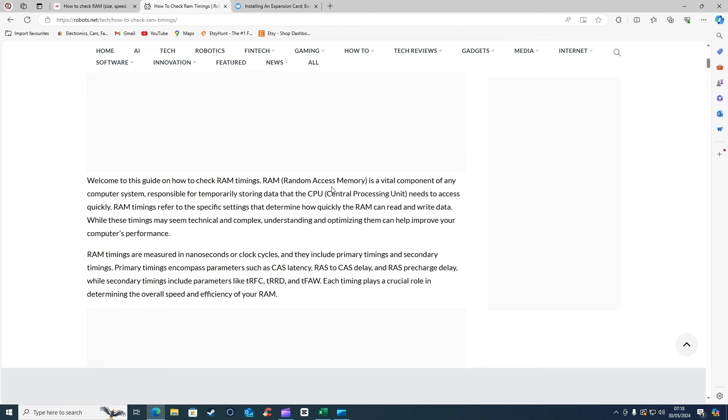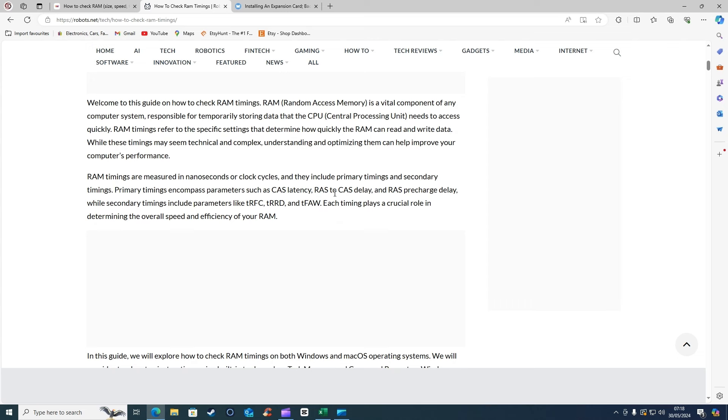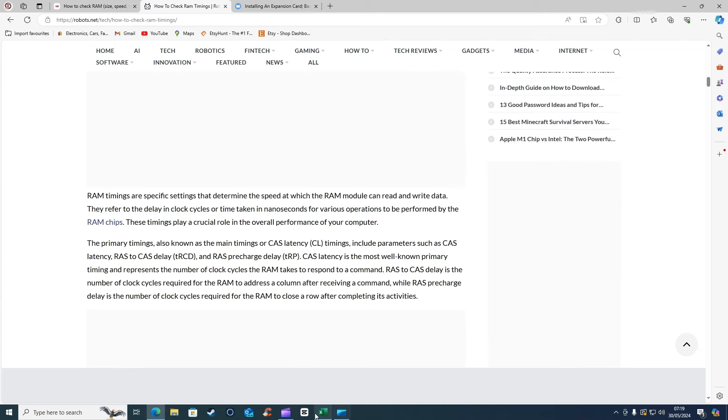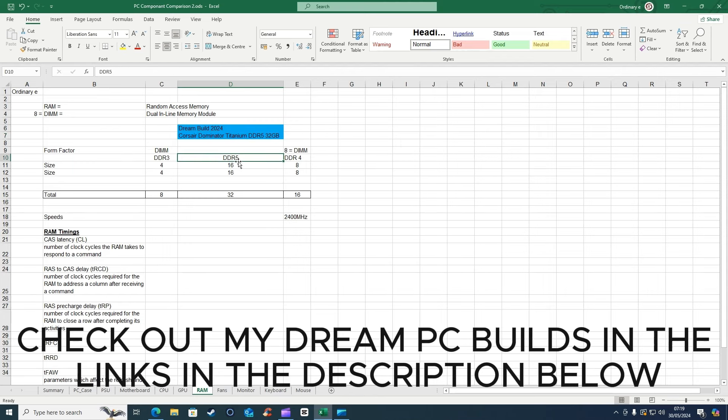I've learned a bit more about RAM from an article by robots.net. RAM - random access memory - is so that your CPU can access temporarily stored data quickly. It does this using CAS latency, RAS to CAS delay, RAS pre-charge delay, and secondary timings. These are called primary timings like tRFC, tRRD, and tFAW. Each plays a crucial role determining the overall speed and efficiency of the RAM. I've now put this into a spreadsheet - RAM equals random access memory, DIMM equals dual inline memory module.